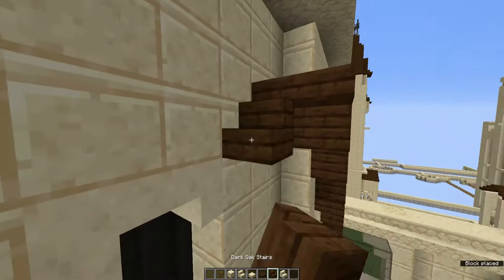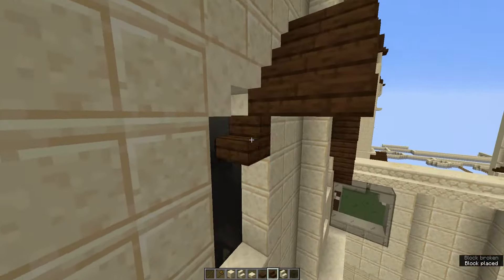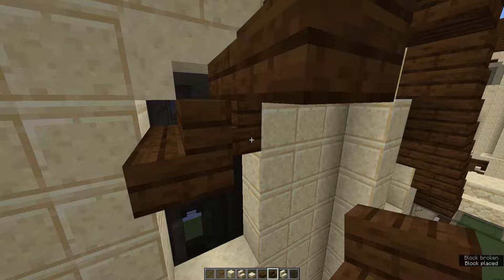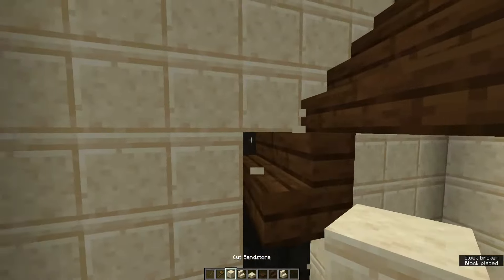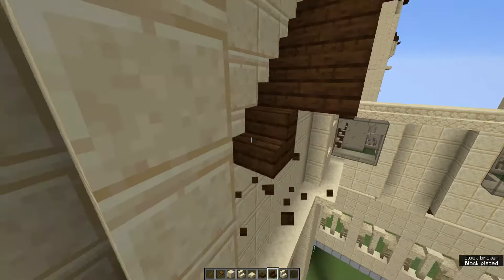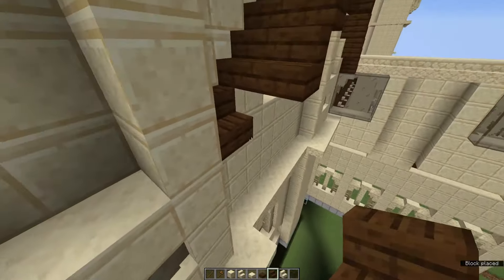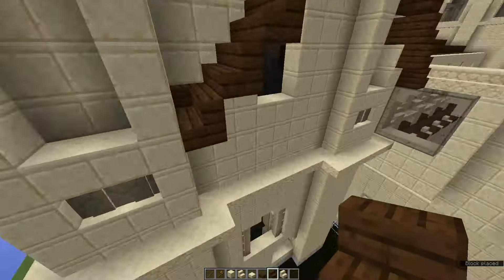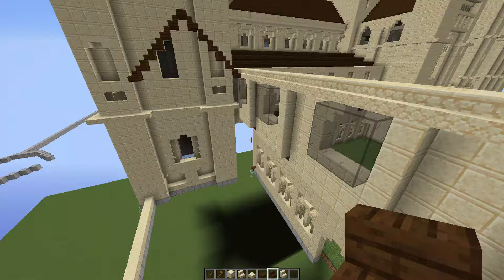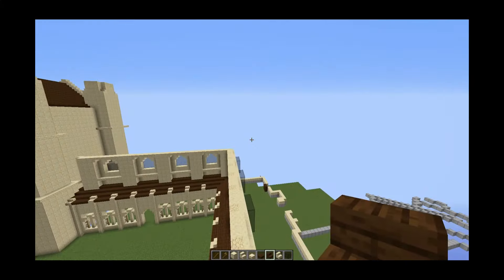And then obviously a roof must come back down. So we will just go ahead and build this back down along here. Don't worry if it does cover up some area of the windows — we can go ahead and patch that in later. Just continue this roof all the way down, six blocks, just like that. And then one more layer, just like that. And that will go along just there. Damn, I hate stairs so much. Let's do the clone command.